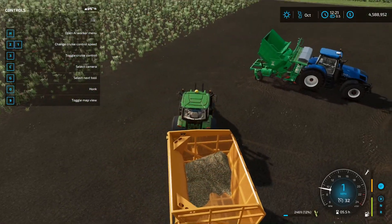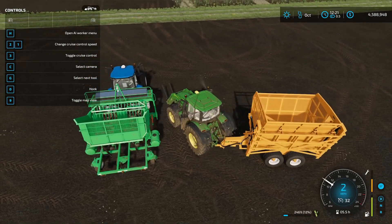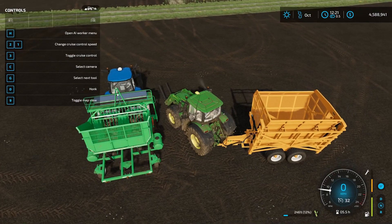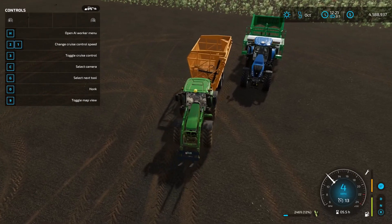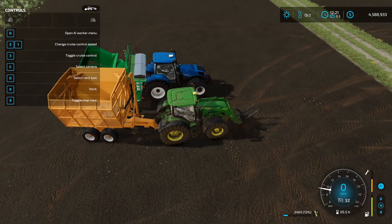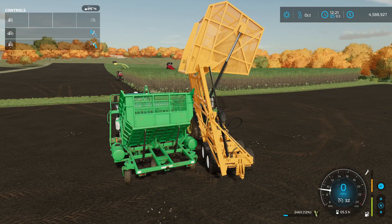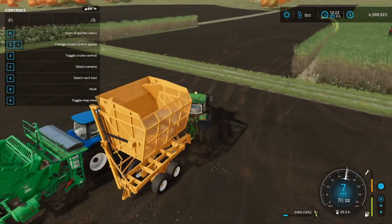This is one of the specialty trailers, and the reason you might want it for sugarcane is because it can raise, lower, and dump sugarcane. You can sell it at any of the listed locations, or if you need to plant more, you can dump it into your billet planter. On PC, the left mouse button raises, and then to dump you go left with the left mouse button — and you can see I just dumped sugarcane into my billet planter, so it'll be a little fuller than before.